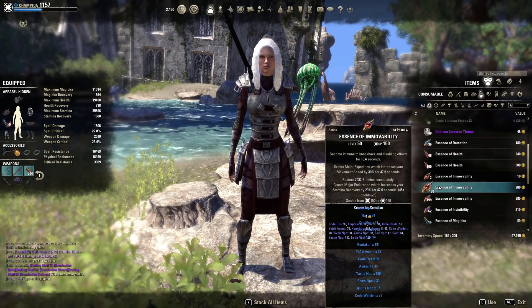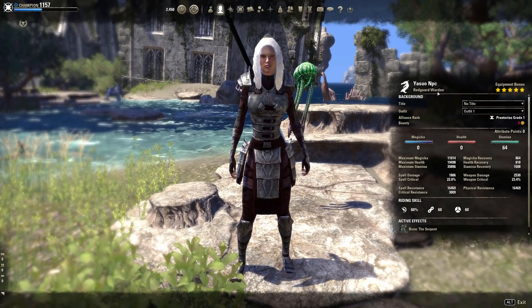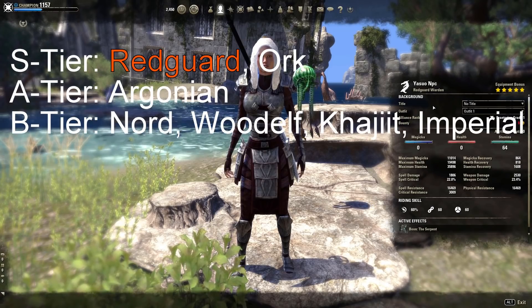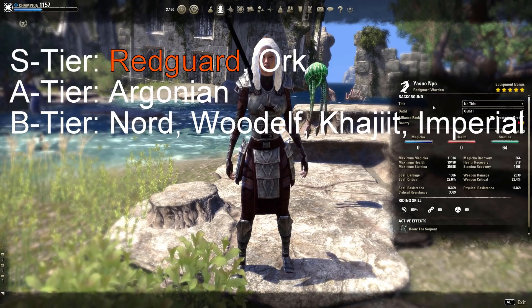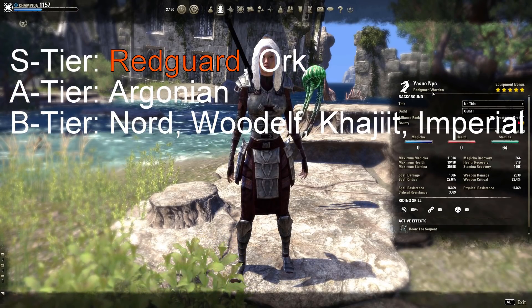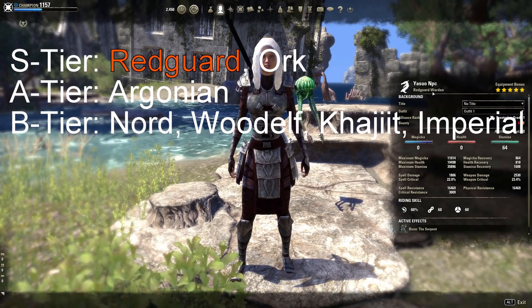As for race, I swapped back to Redguard after testing Orc and Argonian. Since I started playing a lot of BGs, I prefer Redguard over Orc because of the extra sustain you get. The difference between these two is quite small. I would say Argonian is third place, and every other stamina race like Wood Elf and Khajiit is also okay-ish.